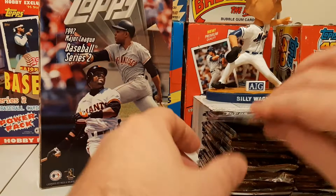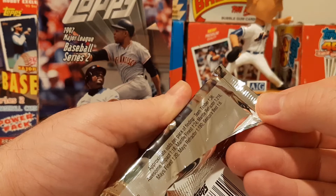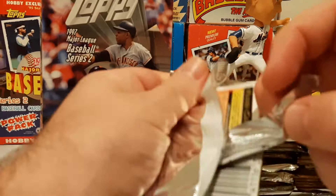11 cards per pack. There's our box, and let's get right underway. Team Timbers, Awesome Impact, Mantle Finest Refractors are 1 in 216 packs, so maybe we'll get lucky. Got the pack odds there.